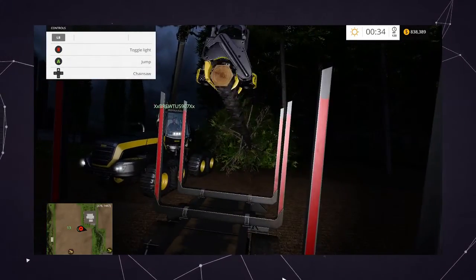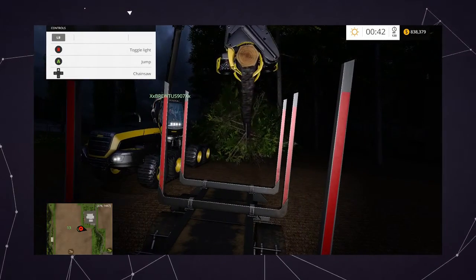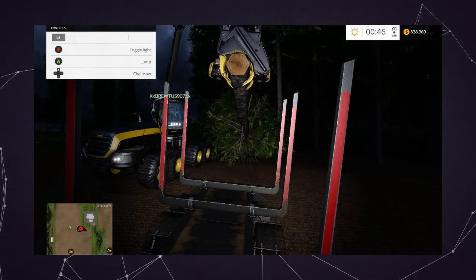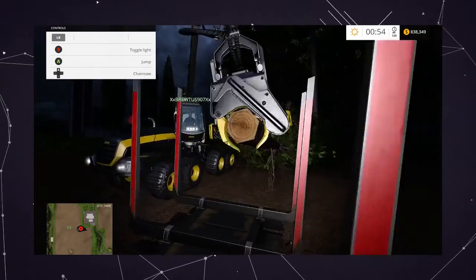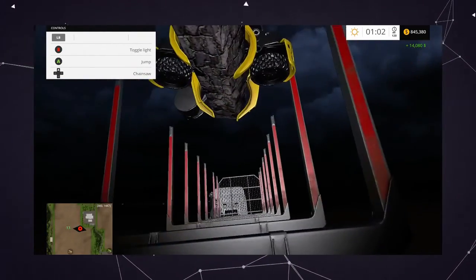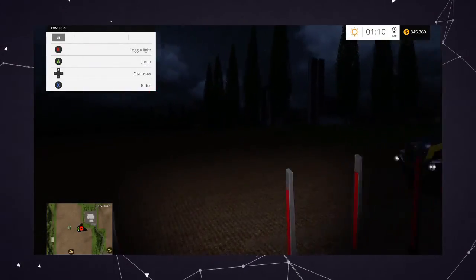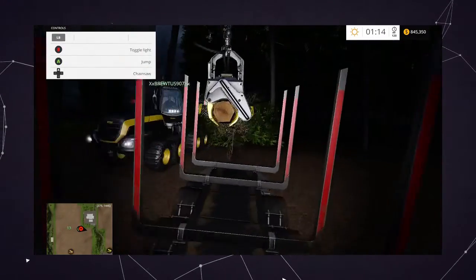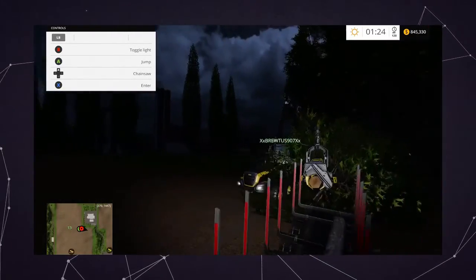Lower it more. How much would you say? That's fine right there, just lower it, because if you don't it's gonna go over the bars. Try it, we'll see what happens. How big would you say — like eight meters, seven? The longest you can go. I'll try eight. Yeah, that's fine, it works perfectly.